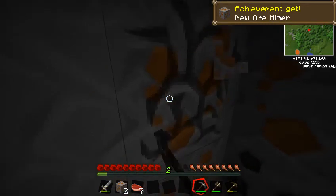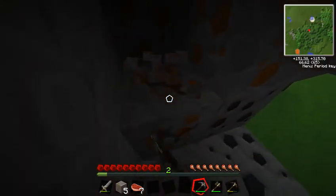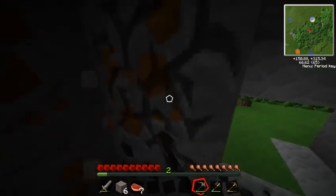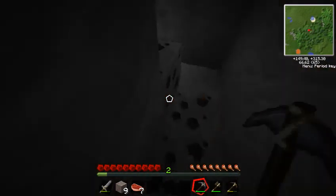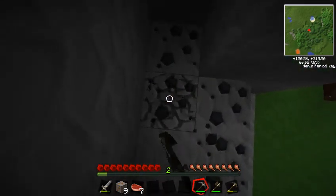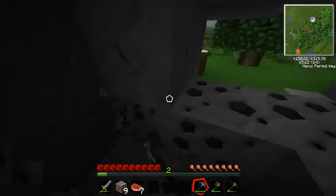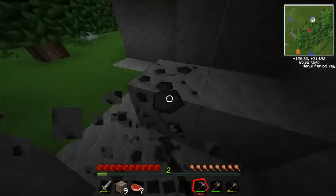We need copper for our wires. We need copper and rubber — we need to find rubber, we need to get to a swamp biome. In the little mini-map here I can see some lava — we can check that out soon enough, but not just now. I need to still make my house, right after I get this bit of coal.